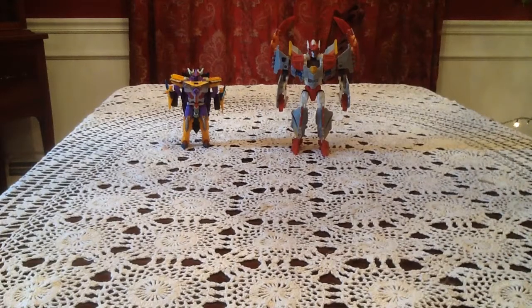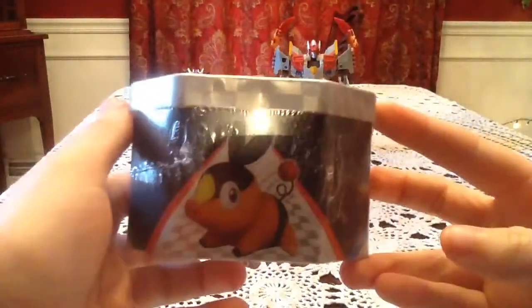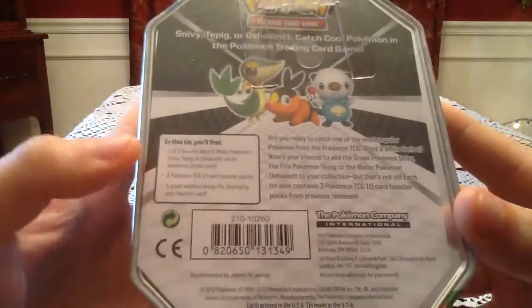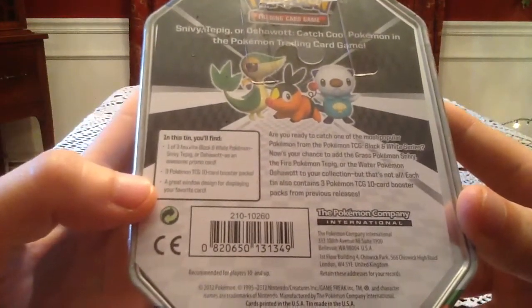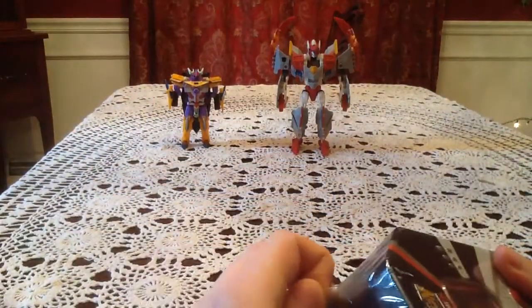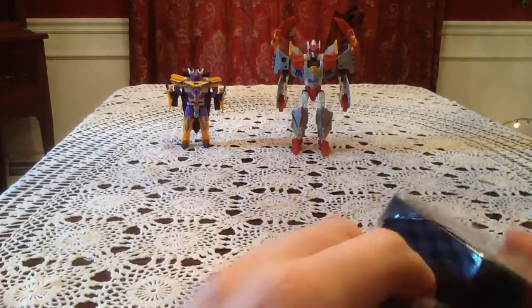Hello everyone, this is Goddard Transform'em All. Today I have a Tepig tin to open. I'm not sure how many, if any, of these tins I've opened on camera before, but this one comes with the Tepig promo card, three booster packs, and a great window design for displaying your favorite card. Today I'm joined by Energon Sharkticon, as well as Straff from the Reveal the Shield toyline.